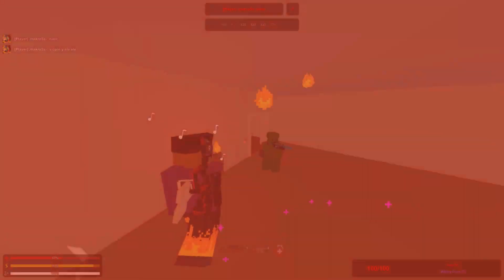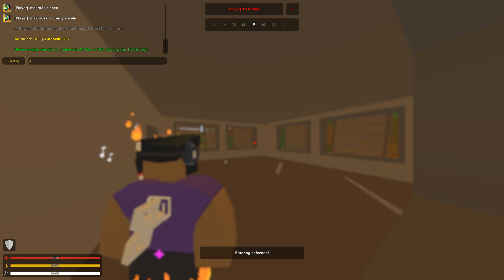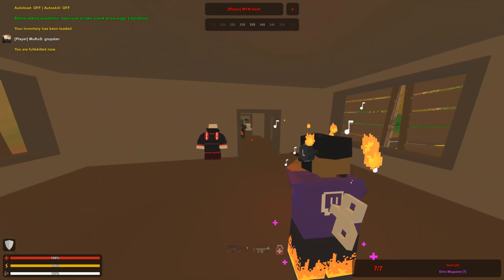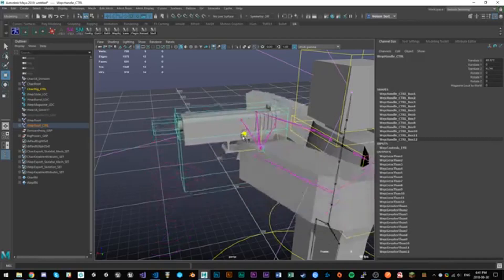Earlier this year we got to see the Unturned character model shooting a rifle. From what I understand, Nelson had to animate the character model and the weapon separately, which took much longer. But with this new animation tool for Maya that he has made, he can animate it much faster, and he only has to connect the arms of the character to the weapon and work on animating it.